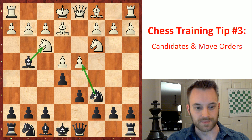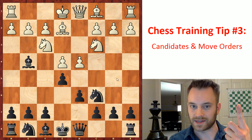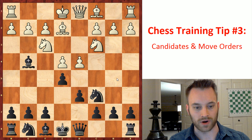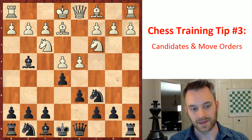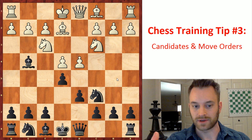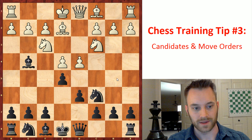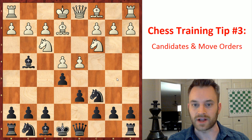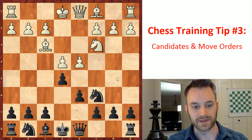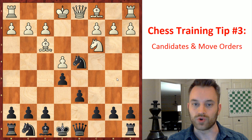So just to recap this position — if you're black here and it's your move, and those three moves are not coming to mind — bishop takes f3, e takes d4, knight takes d4 — then that's probably an indication you need to work on identifying candidate moves. And if it was hard for you to identify which of those candidate moves was best, then probably you need to work on your move orders and maybe your calculation in general. Because upon reflection, you should be able to find that bishop takes f3, getting rid of that knight which is defending the d4 pawn, is going to win you a clear pawn.